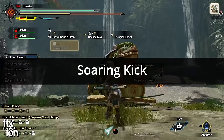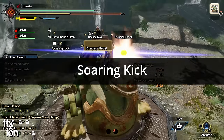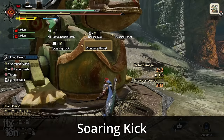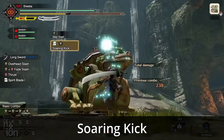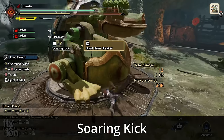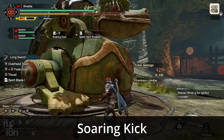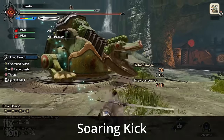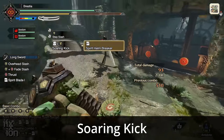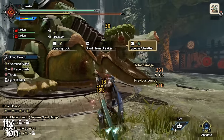The game starts you out with two switch skills. The first is Soaring Kick, and this is the first important move you need to learn. This move shoots a wire bug at the monster, drawing you up toward it. If you hit the monster, you'll do a small attack and then be able to follow it up with two aerial moves.